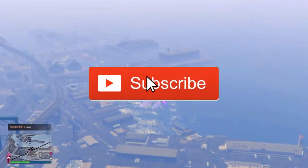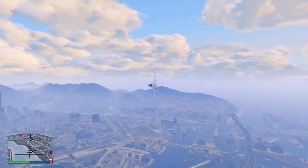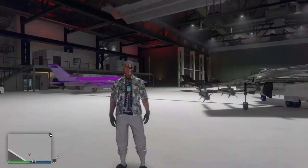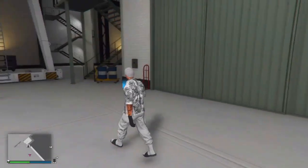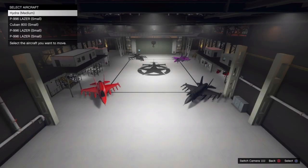If y'all want more videos like this, make sure y'all do leave a like and subscribe down below. Let's go ahead and get right into the first steps of this glitch. Go to your hangar and go to this little back part right here, just walk over to this blue circle and go to your floor level.